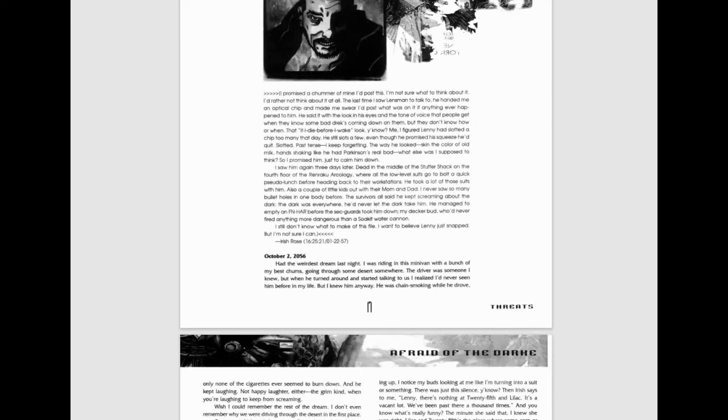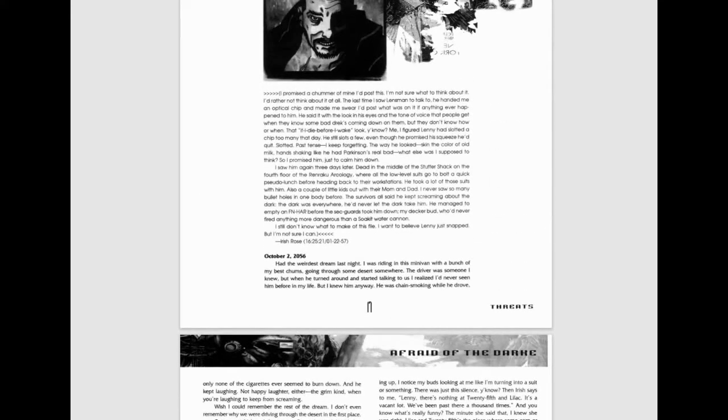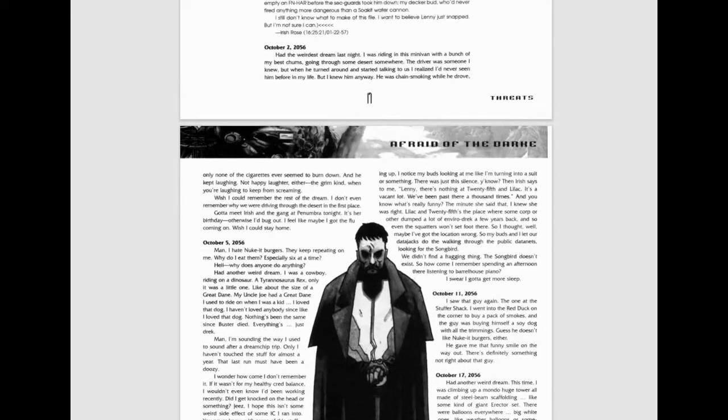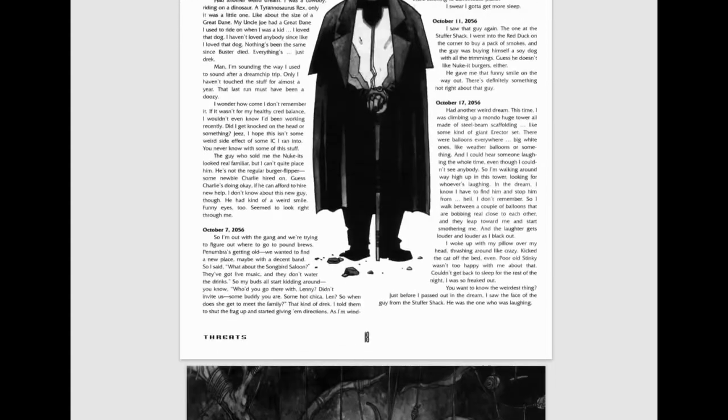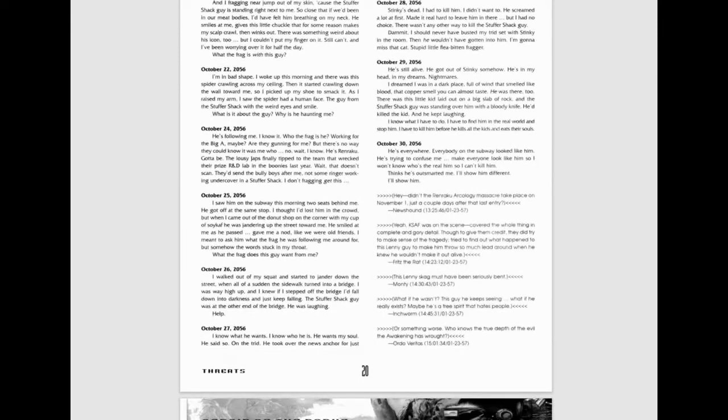Dark is an example of an individual that's an Avengers-level threat. The story about Dark is told in a really great way through diary entries from somebody named Lenny. One of the Shadowland users posted this to the Shadowland BBS as a cautionary tale — she was sent his diary just before or just after Lenny ended up killing himself. It's a really creepy story that starts out as dreams getting worse and worse, featuring Dark, until Lenny eventually snaps and goes into a Stuffer Shack and opens fire.